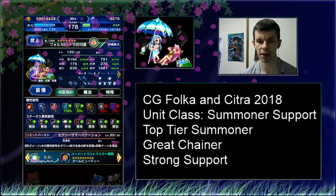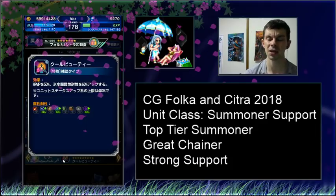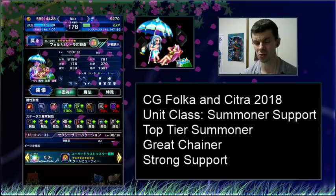Super TMR-wise, it's just pretty annoying for Arena — 50% to HP and MP, 60% to Ice, Water, and Dark resistance. This is a pretty amazing super TMR all things considered. It's got a lot of elemental resistance, which is proving to be very important on the JP side, as well as just a lot of HP and MP, making a unit very survivable.